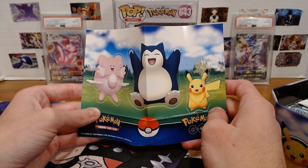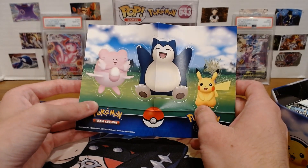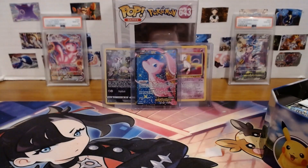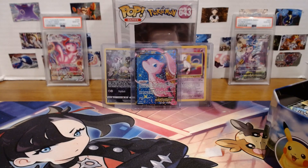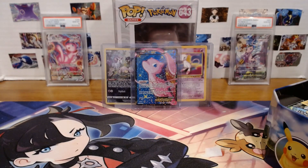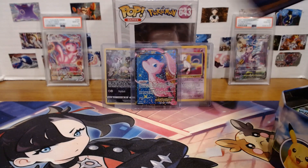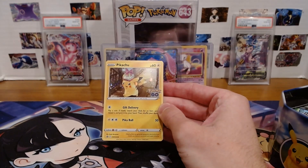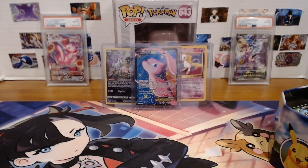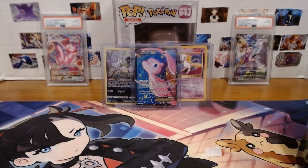We have a nice little Chansey — or is that Blissey — Snorlax and Pikachu. Always Pikachu. And here's some Pogo stuff. We have another Pikachu — a little promo, that's actually cool, I like that one. We have four packs of Pogo. Not bad.